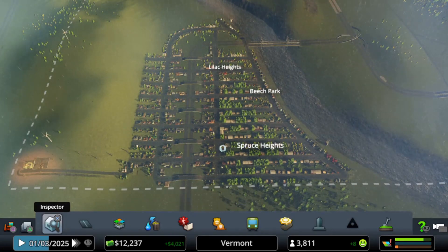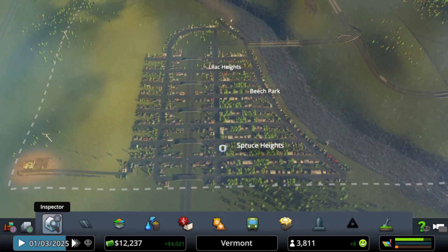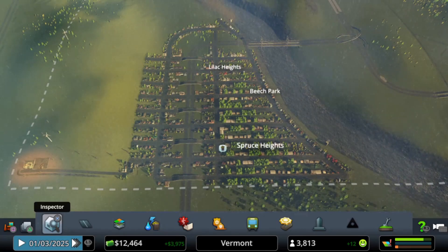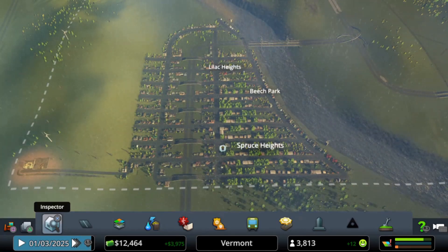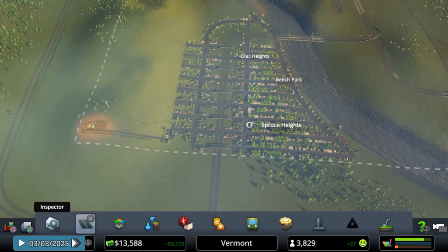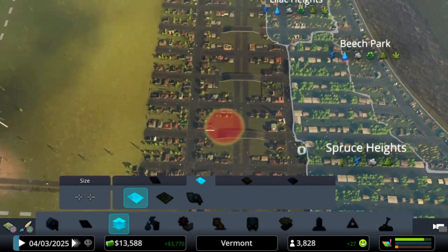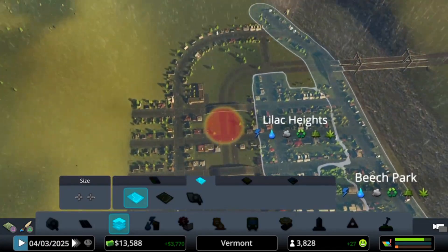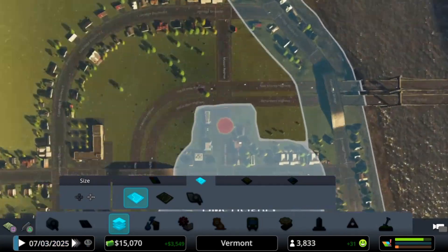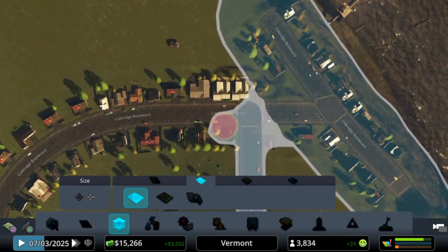Welcome back to another episode of City Skylines with Fresh Sevens. Let's begin today by expanding one of the districts, Lilac Heights. We have quite a lot of undeveloped land here that we can use in the district, so we can add new policies and get them set up for later.